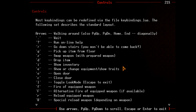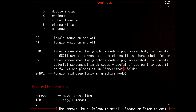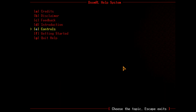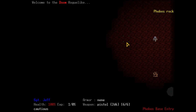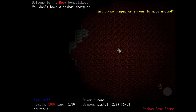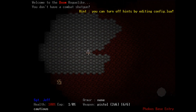Alternative fire on equipped weapon if available — interesting. You've got to love that classic Doom music. There's a 'show known assemblies' option — I don't know what that means. I can use the mouse or the numpad to move. Let me try the numpad so I can move square by square.